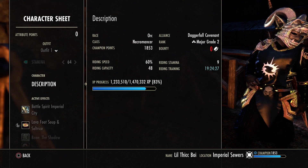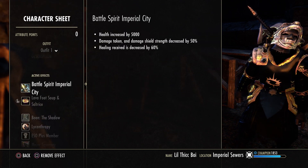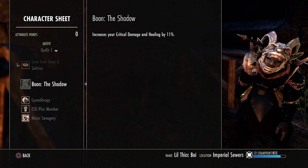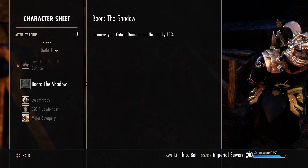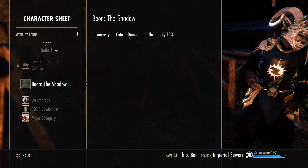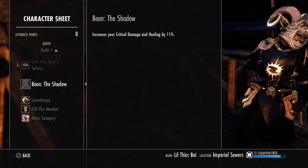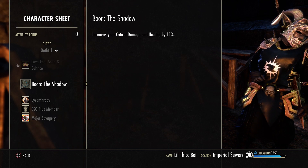I have everything into Stamina and I am an Orc. I'm using Lava Foot as the food and Shadow as the Mundus. My top two Mundus stones would either be the Shadow or the Warrior. Shadow is definitely a lot better for healing, and when you crit somebody you're going to crit very, very hard. I'm liking the Shadow at the moment, but the Warrior is good regardless.